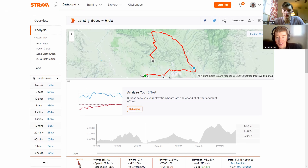Of note, this is the amateur course, which is a little bit different than the UCI course. If you want to see the UCI course, it's over on the Gila website. We're just gonna talk about the amateur course for today.